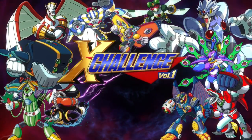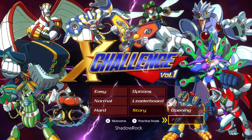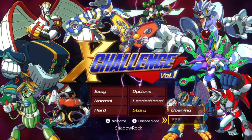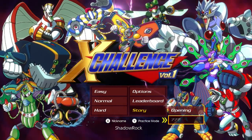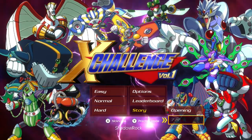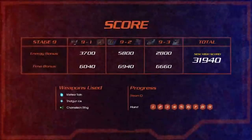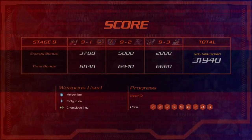Alright, X Challenge. As I've been talking about in my other videos, there is a question mark underneath the story section. I actually found out last night what that is — it's supposed to be titled 'Final Battle.' What is the Final Battle? Basically, you clear hard mode 9-3, the final stage, and you get a cut scene.